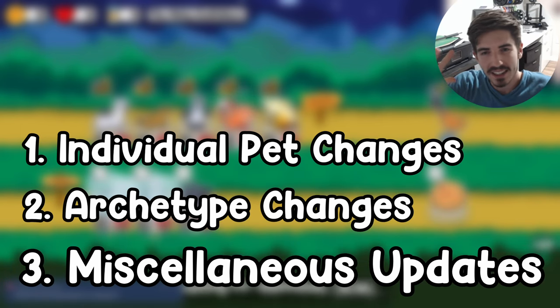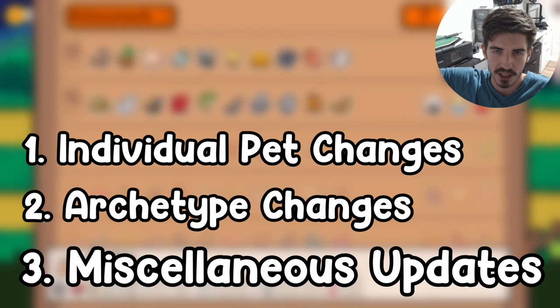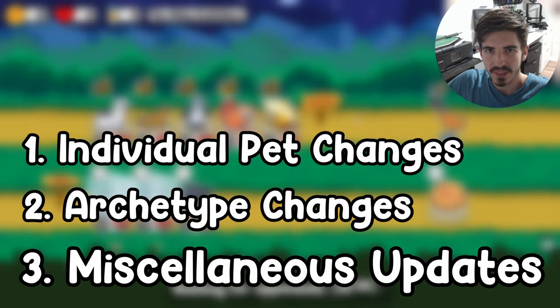A lot to cover there. The third category we're just going to talk about general miscellaneous stuff, kind of like food changes, certain interactions, all that kind of good stuff. Without further ado, let's jump right in.